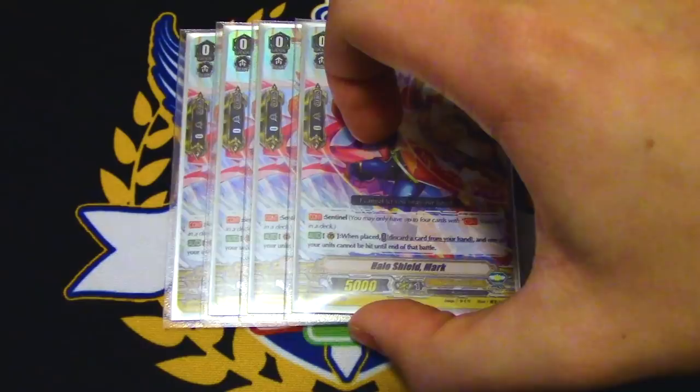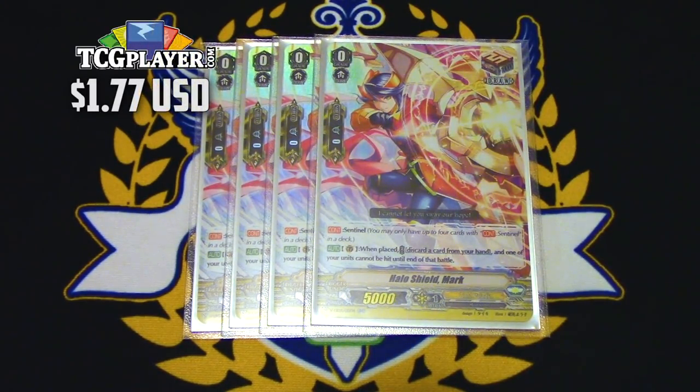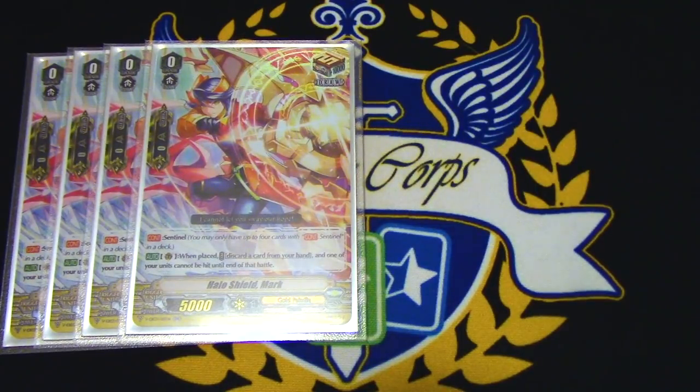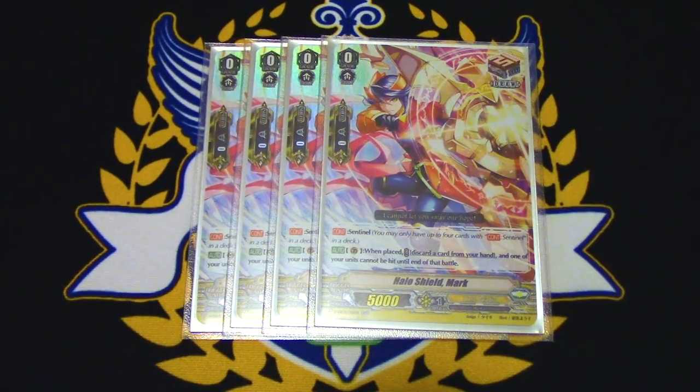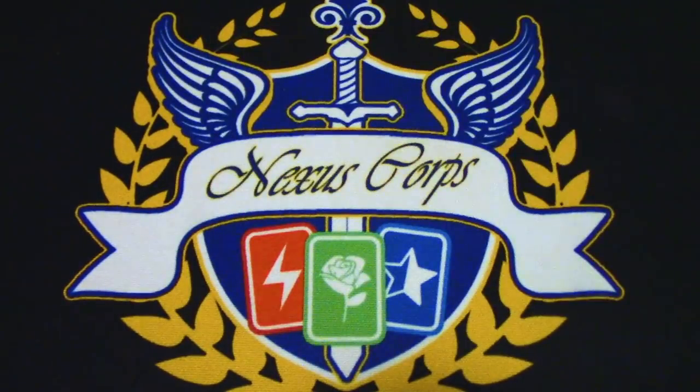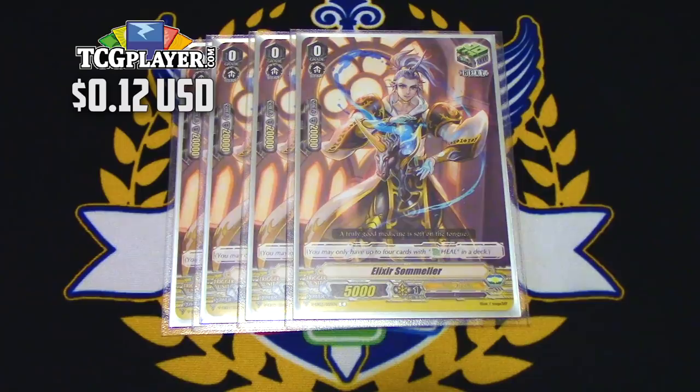This is a budget build, but draw PGs are not expensive at all — I highly recommend them. I really don't think the grade 1 PGs that come in booster sets are worth it, especially when draw PGs are like $1, maybe $2 max. Please just invest in these cards first. If you really don't want to run draw PGs, you can take out Gareth for the grade 1 PGs, and substitute the draw PGs for vanilla draw triggers or crit triggers — probably not crits because draws are really good for seeing hand. Halo Shield Mark protects your unit for the battle when placed from hand. And lastly, Elixir Sommelier Heal Trigger — standard, you've got to run heals in your deck.